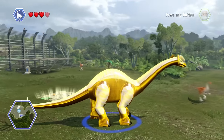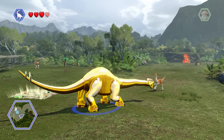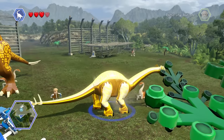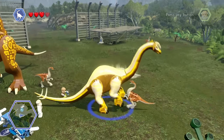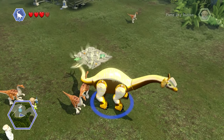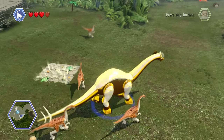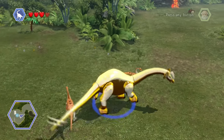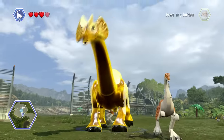An Apatosaurus that can spit venom! Holy crap, this is amazing - I have no health though. Oh look, I've got a Stegosaur swing tail attack! Oh my god, I love this! Why haven't I done this before? I want to play through the entire game again but with hybrids.